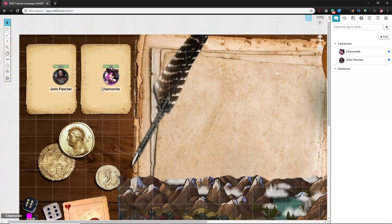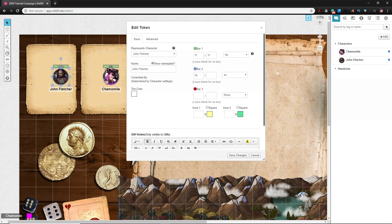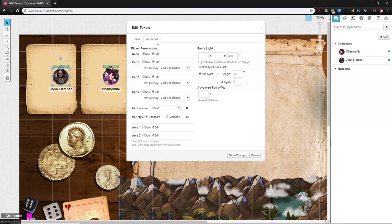If you wanted to manually handle it, every time a torch is lit you could double-click the character to access their edit token menu, go to Advanced, and turn on the light source. The settings include 'emits light,' 'all players can see light,' 'has sight,' and some angle options. What we need to focus on is: if they're emitting light, how far can they see with that light?